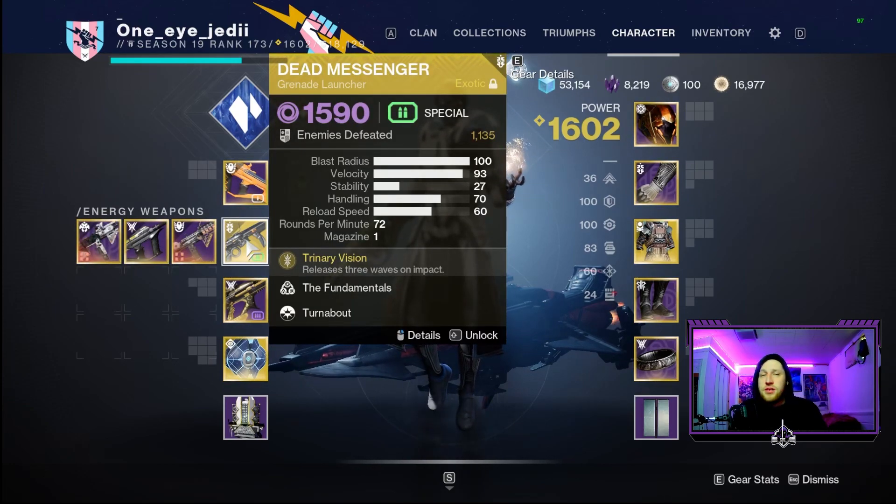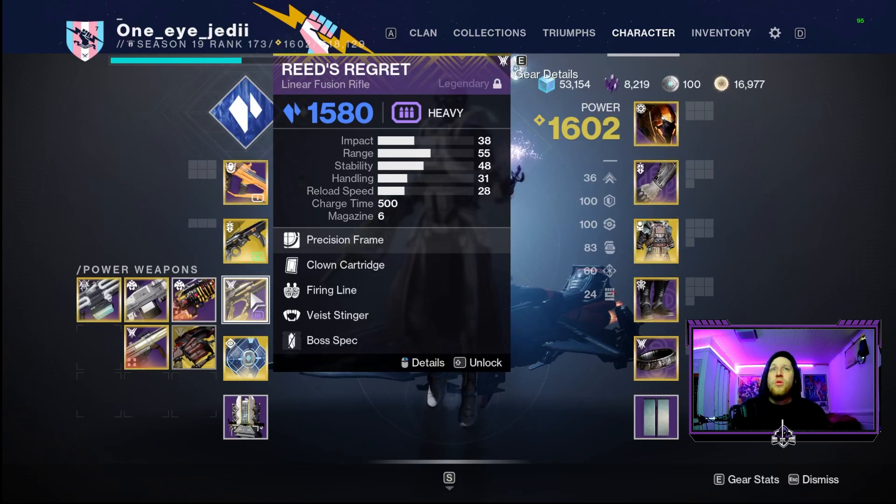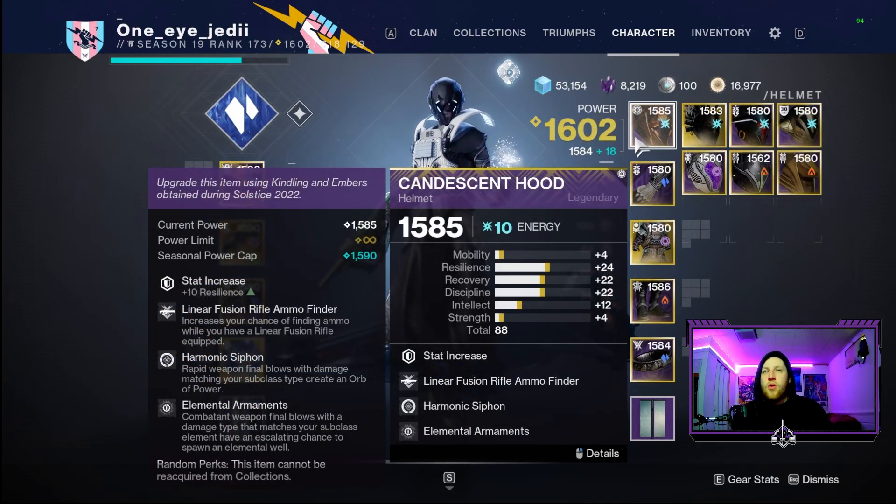In the energy slot we have Dead Messenger as our Fundamentalist, so we can use this wave frame for void, solar, and arc shields - great end game potential for clearing all those shields with match game so we don't have to worry about our primary energy. For heavy we have Reed's Regret with Clown Cartridge and Firing Line - very good for stasis damage. We also have Font of Might on armor. I'm trying to craft the new seasonal Forged in Fire, which is a triple-shot stasis linear fusion with Vorpal - that'll be a strong contender alongside Reed's Regret.